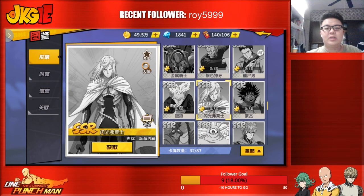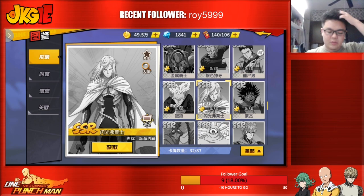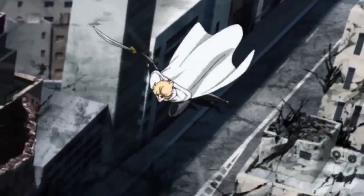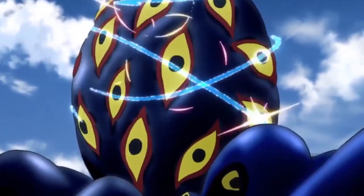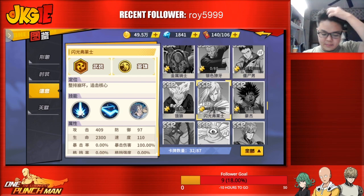Alright guys, JKG here back with another One Punch Man video. Today we will be looking at Fleshy Flash — SSR, S rank class 13. He is a dualist and his role is attacker.